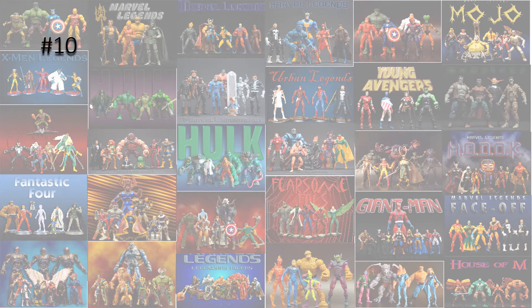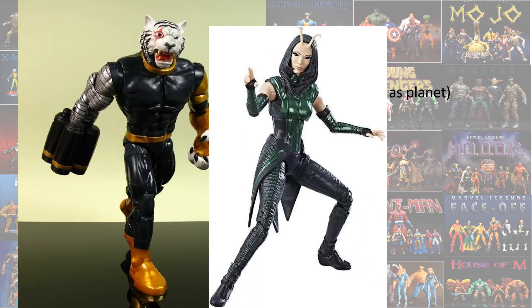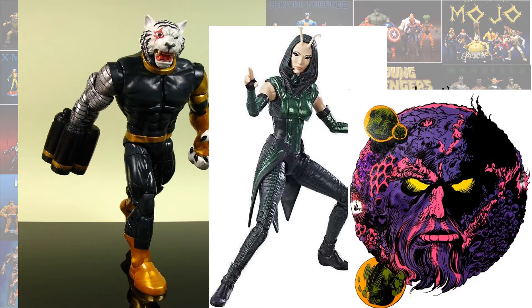So number 10, I'm going to have a tie here with Mantis and Titus, because they should have done a combined Ego Living Planet Build-A-Figure. I do love Mantis and I do love Titus, but they should have chosen a different Build-A-Figure for those two waves — made it a combined deal where you buy both waves and get a huge planet.